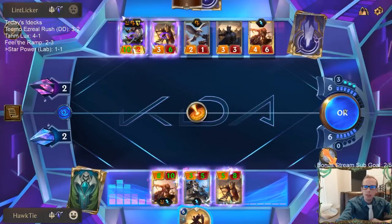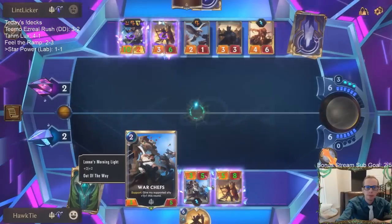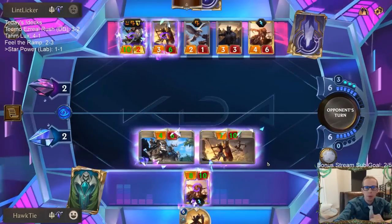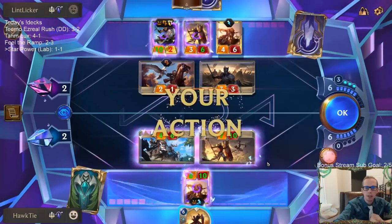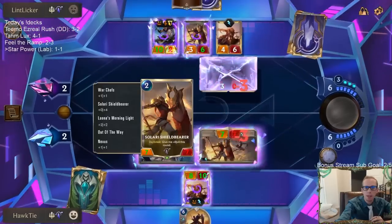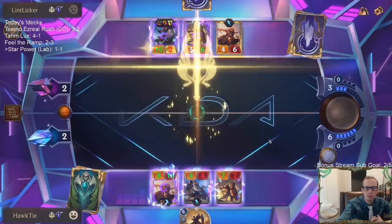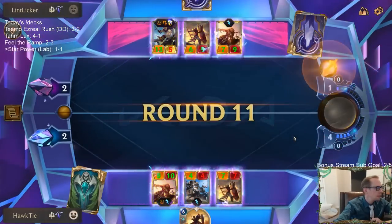I'll stun Leona. That's probably game — I need them to not have Leona. They just have any unit, they've got to block across the board. But now blocking across the board, no big deal. These games are quite back and forth.